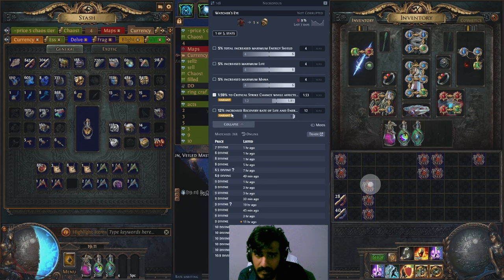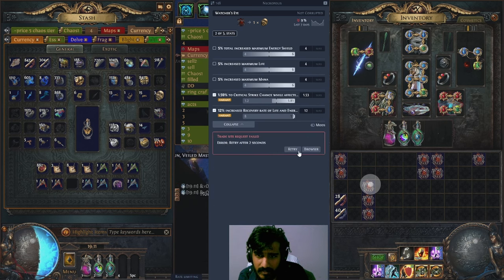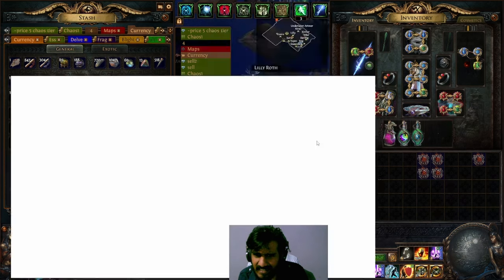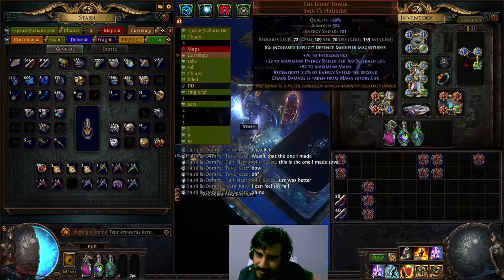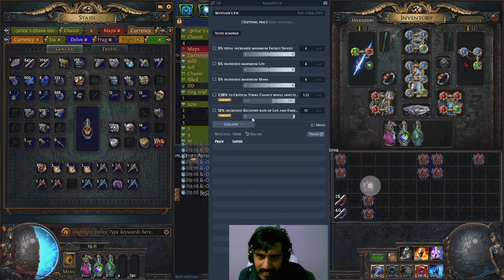The hatred crit — 7 divines. Wait, 2 seconds — 15 width. Oh, this one is triple. Double crit, so nope, not worth it. So probably another 10 divines, give or take.